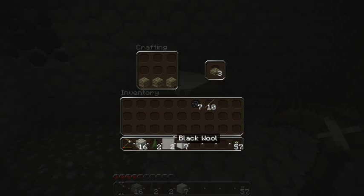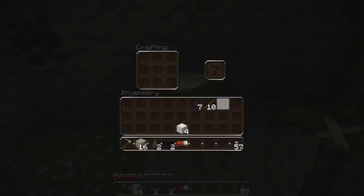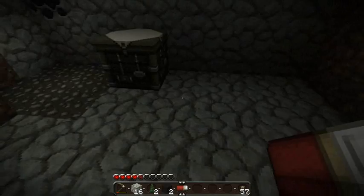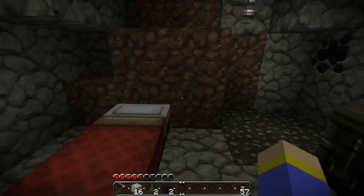I wonder if I could use black wool — probably not, but I don't have enough to try. Look at that — my bed! My very first bed. Do I get an achievement unlock for that? Oh, creepy noise. Maybe if I place it down I will. It doesn't have to be permanent. This'll do. I will sleep one block away from a skeleton — cause that's just how I roll.